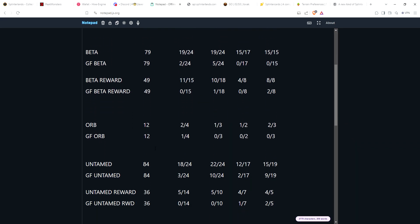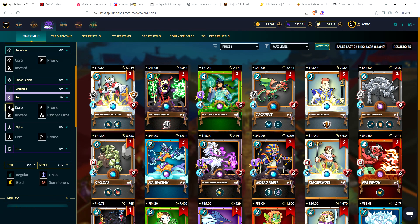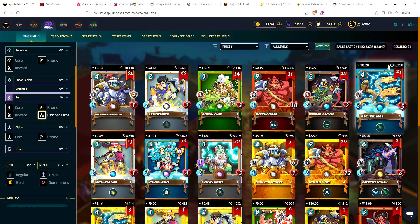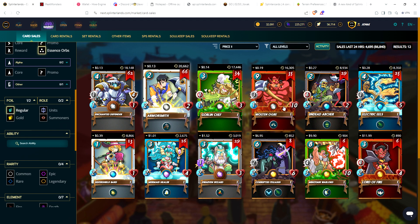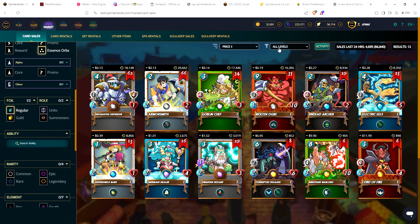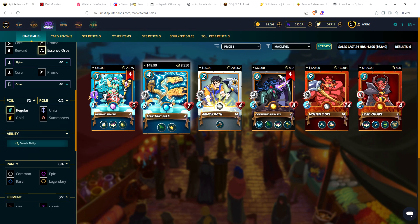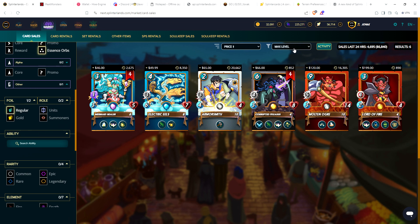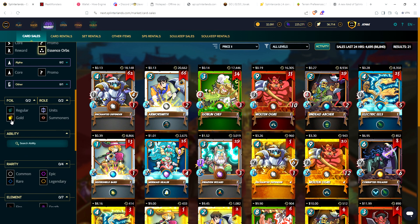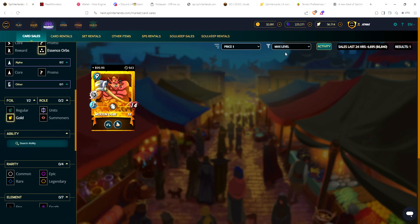For something a bit newer, let's look at the Orb set — Essence Orb has 12 cards in the set. Out of those 12, only half have at least one max copy. Most are single copies: 4 copies of Mermaid Healer, 4 copies of Corrupted Pegasus, and single copies for the rest. For gold foil Orb, only 9 out of 12 have even a single gold foil available at any level, and at max level there's only one — Molten Ogre — available in all of Orb.